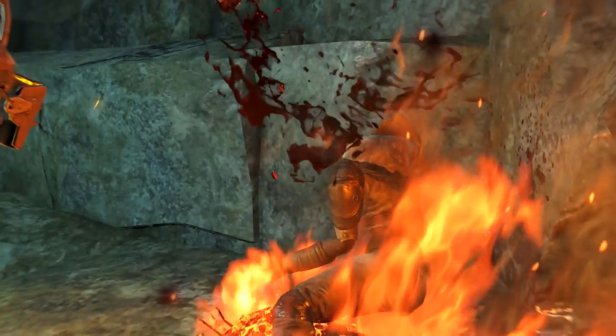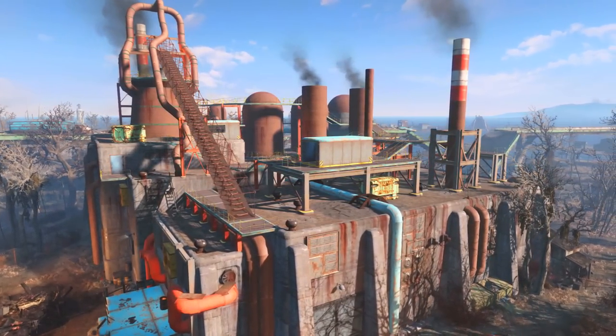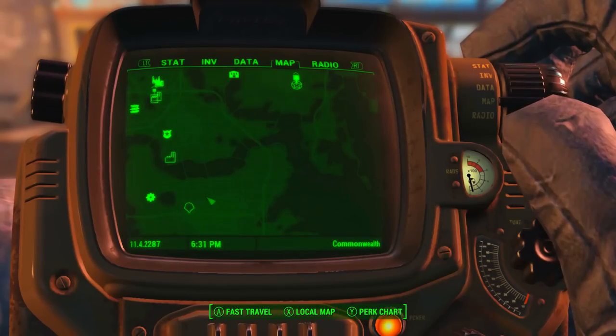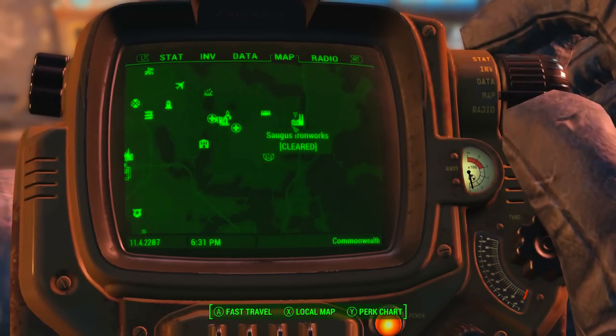I would recommend that your character is around level 20 or higher before attempting to acquire the Shishkebab. To get the Shishkebab we need to come to the Sorgas Ironworks in the zone the North Central Commonwealth. We can see Diamond City here, and Sorgas Ironworks is all the way to the North East, right here where my character is currently standing.